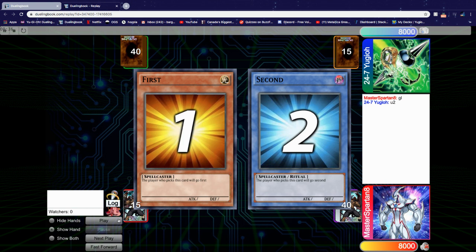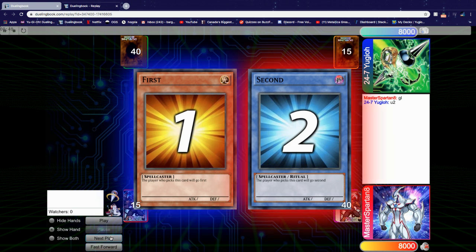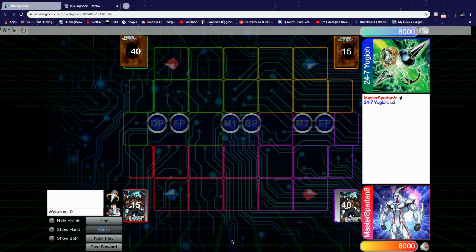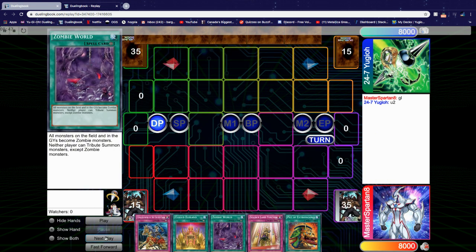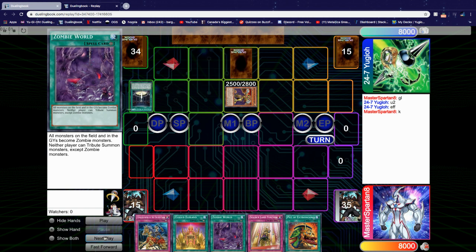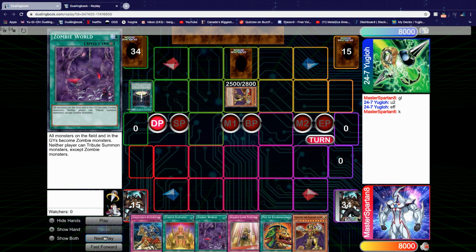He won Rock Paper Scissors and decides to go first. In Standby, he activates Black Awakening to Special Summon Eldlick directly from the deck. He sets one, and it's a hard pass — he drew into Eldlick, the Golden Lord.